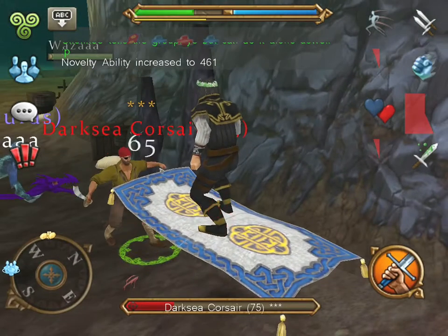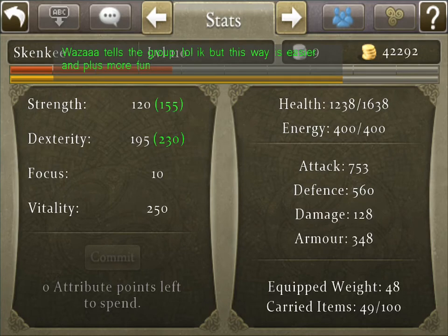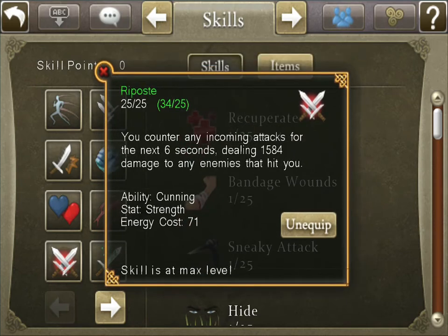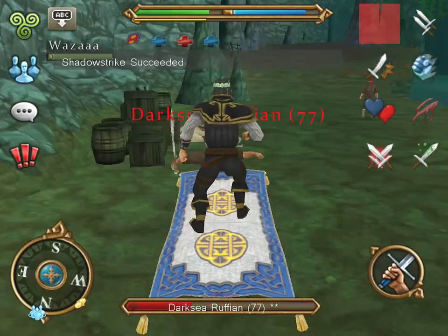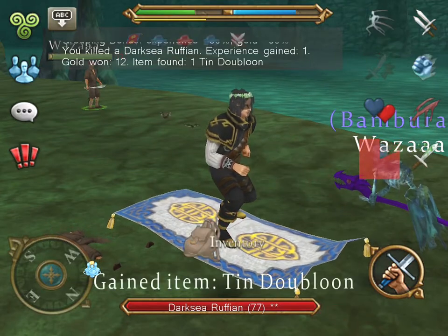As a rogue it's pretty easy to farm these. My level is 110 rogue — this is a savage stats build. It's probably easiest from around level 100 and up. You can see my fatality, I have a good amount of health. Dexterity is pretty important, and strength also matters because riposte counts on strength. I rely on dexterity for evading attacks, and I basically use shadow strike — I don't really use auto attack that much.